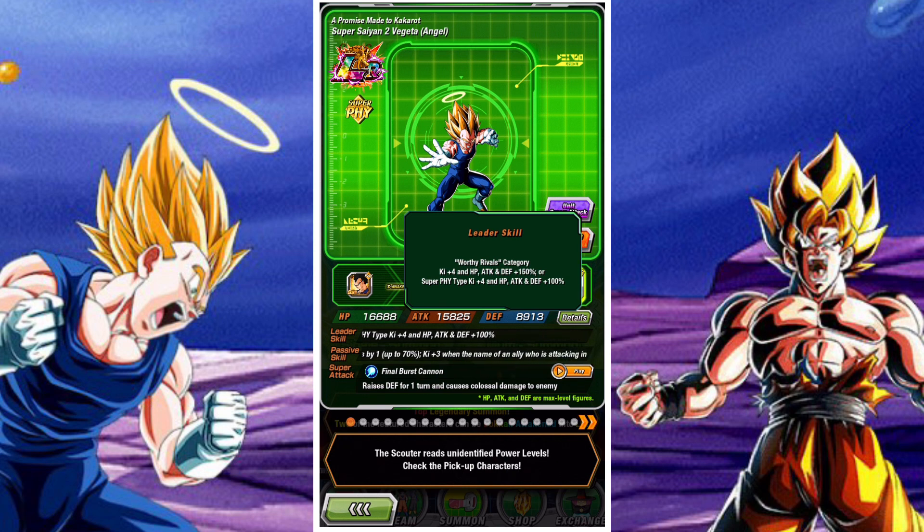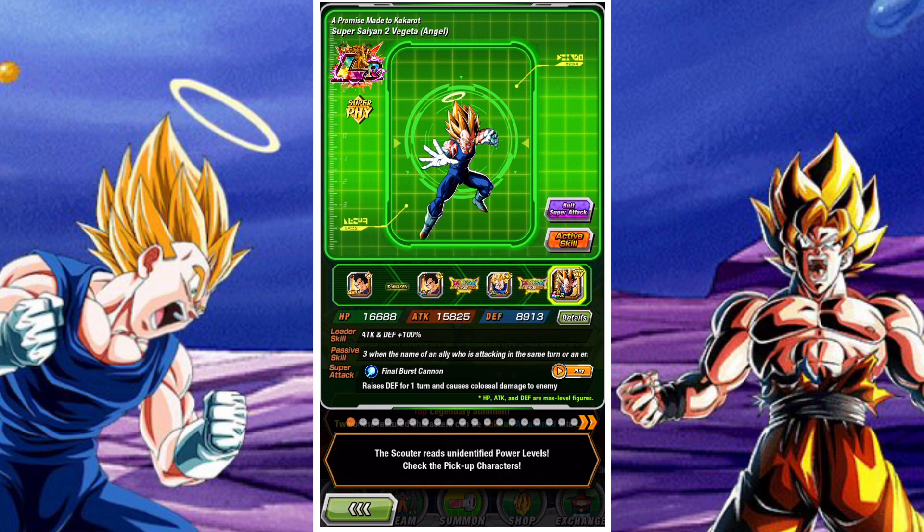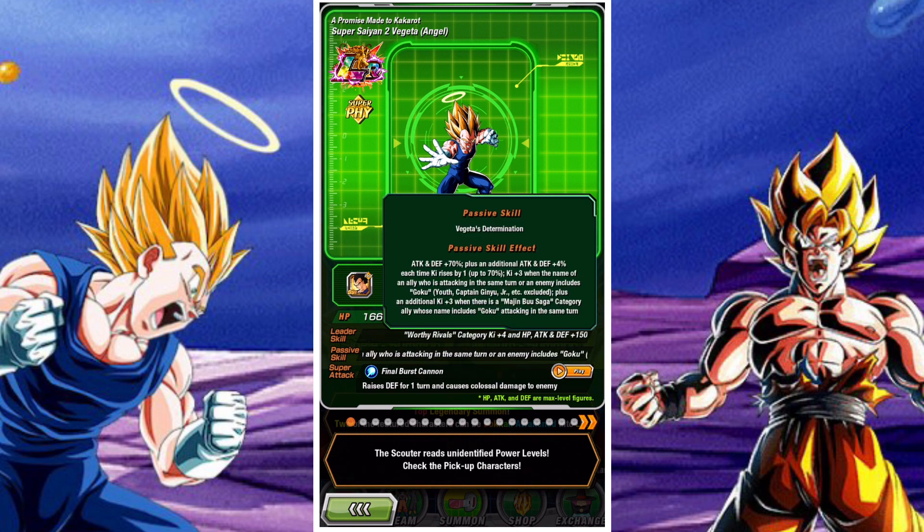The first featured legendary unit is the Worthy Rivals category lead Super Saiyan 2 Angel Vegeta. This Vegeta is a pretty good unit. He has a very solid passive featuring attack and defense plus, gaining attack and defense when he is gaining ki — this can stack up to 70%. He also gets this attack and defense boost once he fires his super attack, so he's one of those units that really revels in being in the second slot.